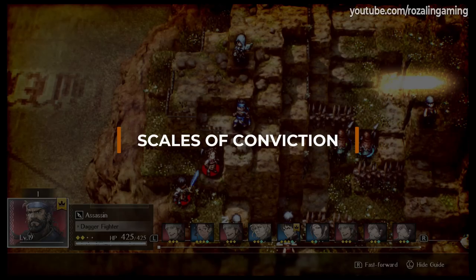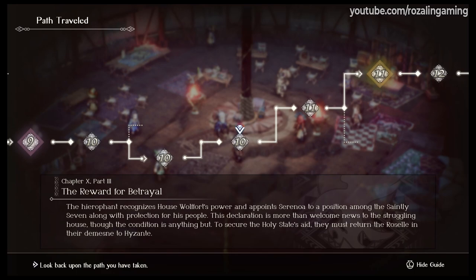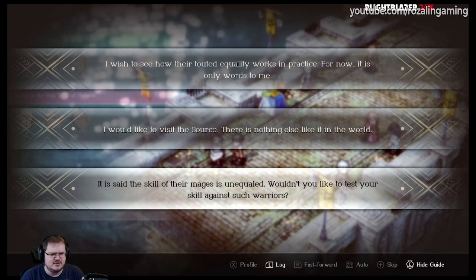So I just mentioned two story choices that can affect which characters you can recruit in Triangle Strategy, but there are many many more decisions you will be faced with, often morally grey and very difficult. When these come up, you are tasked with hearing out your party members and are given the opportunity to try and convince them to make the choice that you want.